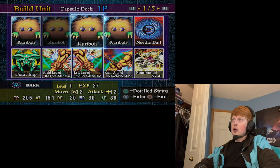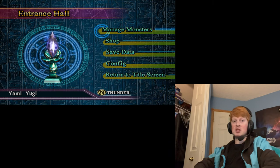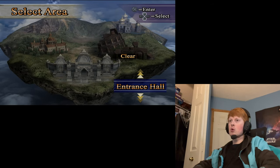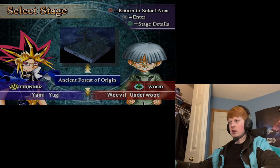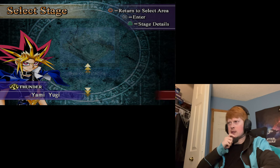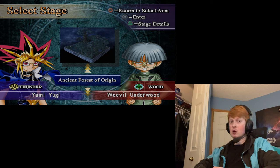Our deck is completely set and ready for action. It's time to move on to Area 2. There's a little difference between Area 1 and the rest — in Area 1 we had to face opponents in order, but in Area 2 you can actually choose which of the five opponents you want to face. In Area 2 we've got Weevil Underwood, Mako Tsunami, Rex Raptor, Mai Valentine, and Marik Ishtar. I'll probably go in order, but I'll give it some serious thought and see you guys in the next episode.